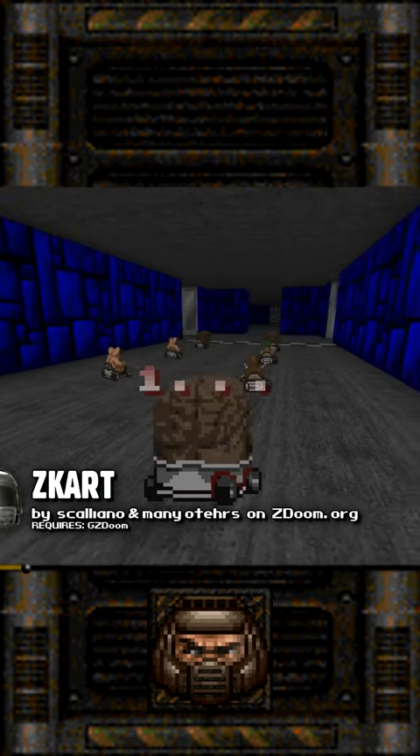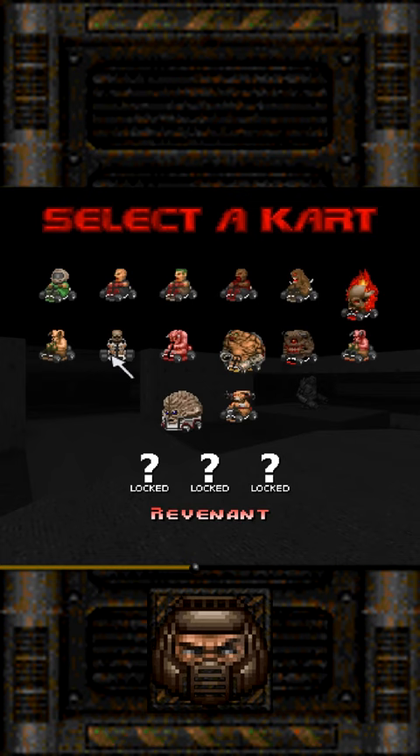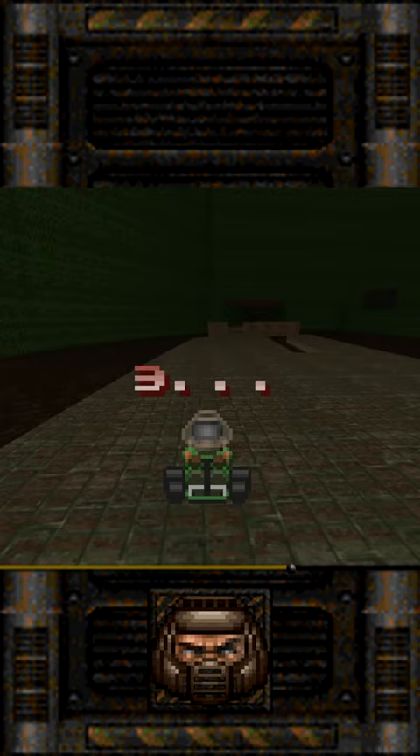Z-Cart. This mod feels like it would be exactly what we would get if id Software decided to develop and release a Doom racing game. Z-Cart lets you choose out of 14 different Doom monsters with different statistics to race against other monsters on the track. It includes 7 racetracks based on the original Doom maps.